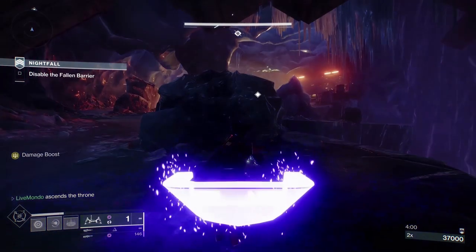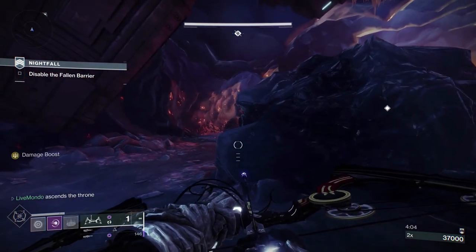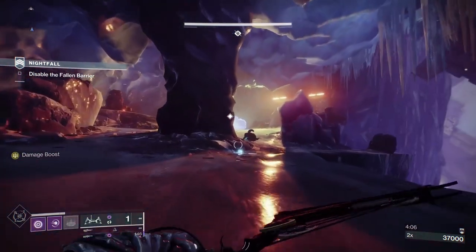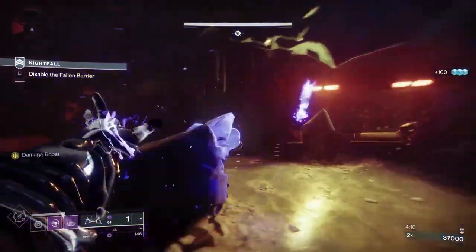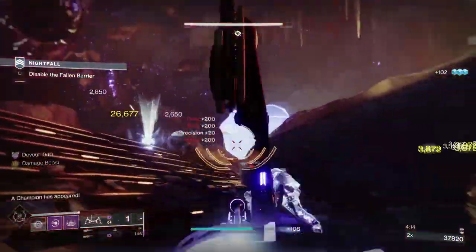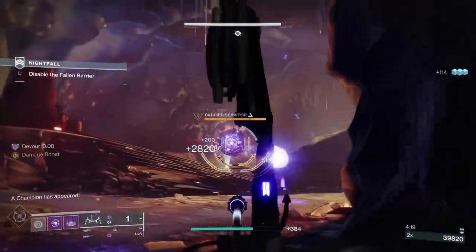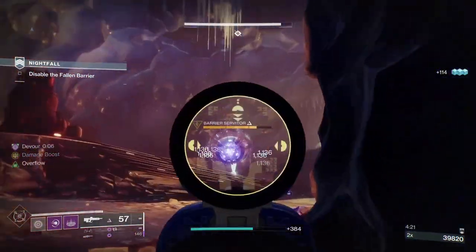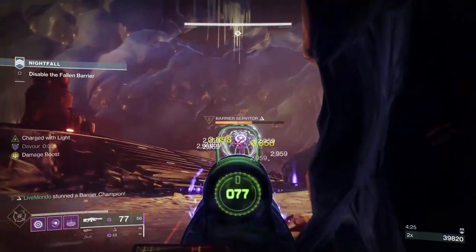I'm waiting for my grenade here. What I'm doing is trying to use my grenade — unless I absolutely need it for an Overload — as add clearance. I know when I get to this point there's going to be more add spawns from the right-hand side than the left. The barrier champion can spawn from both sides, so sometimes he can spawn from the other side.